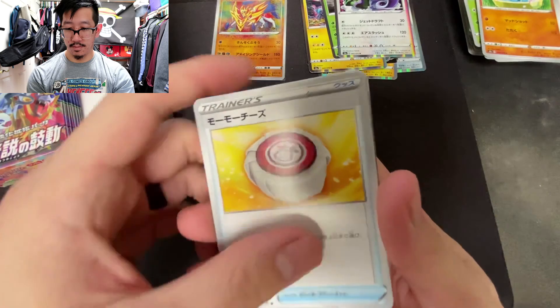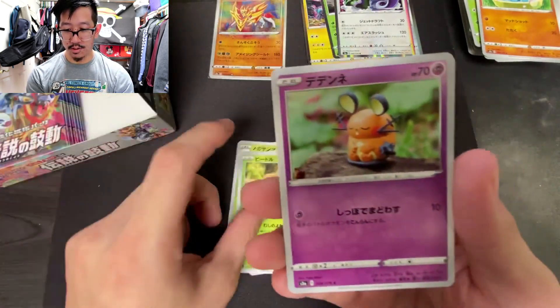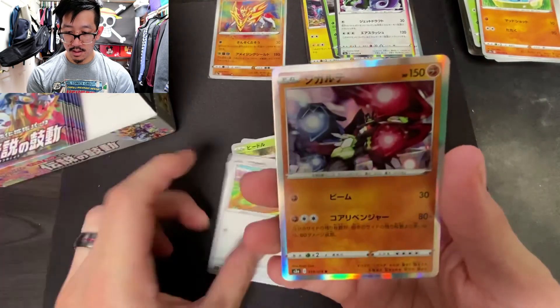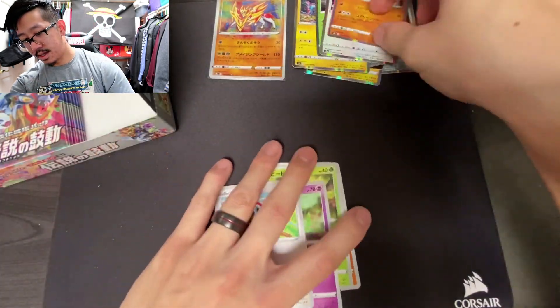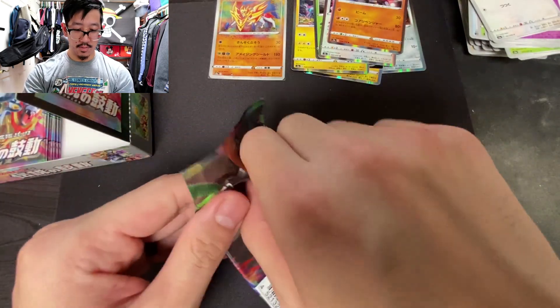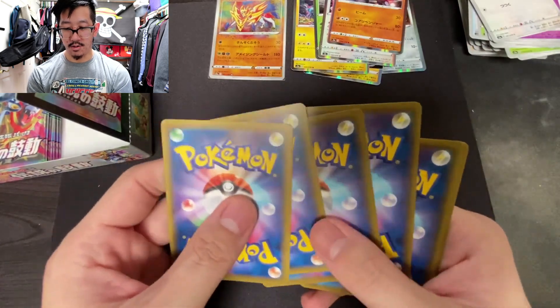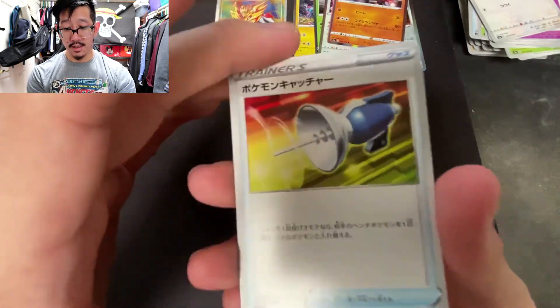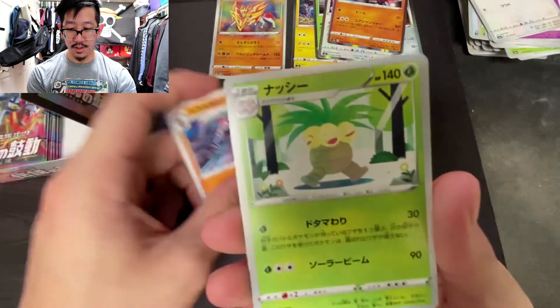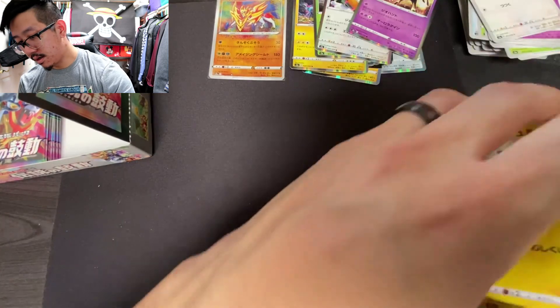Next pack: a Mawile again, a Lileep, a Weedle, a Togedemaru, another Zygarde — so we're kind of doubling up on the holos. But no problem — the single holographics are just really, really nice, so I don't mind pulling duplicates. And a Zeraora holographic! There we go.